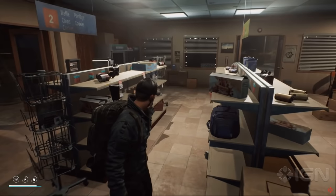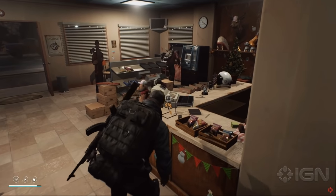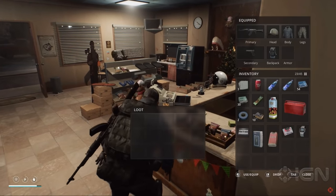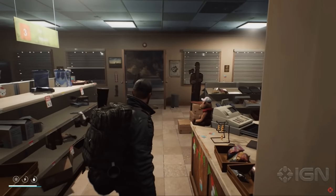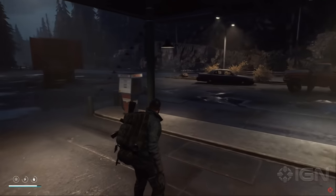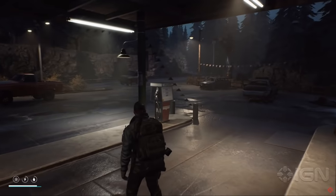We get a nice look at the inventory screen as the player is looting the gas station, checking out the till and getting some money, a watch, and other items. Taking note of the inventory space — it looks like he's carrying an AK of some sort.